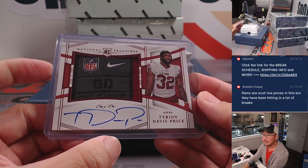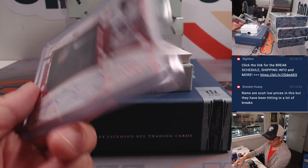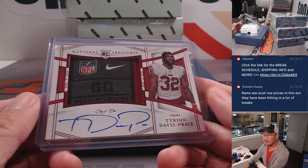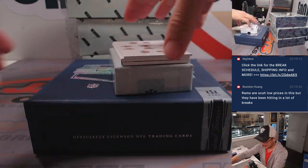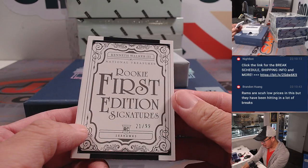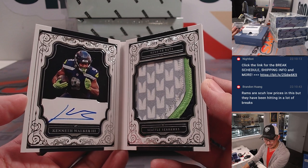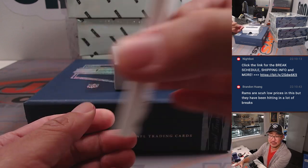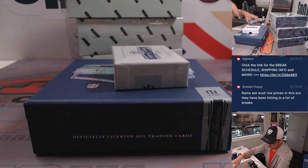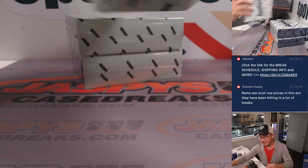There you go, Sean. All aboard the Big Head Express! It's a sharp-looking card — hopefully we'll see him get some work this year. The book is Rookie First Edition Signature, 21 out of 99, Kenneth Walker. Nice patch — it's a good-looking one from Matt Johnston and the Seattle Seahawks. Nice start. Next box.